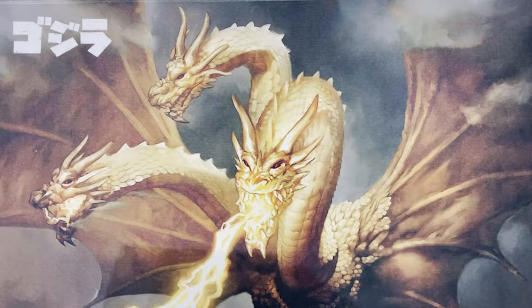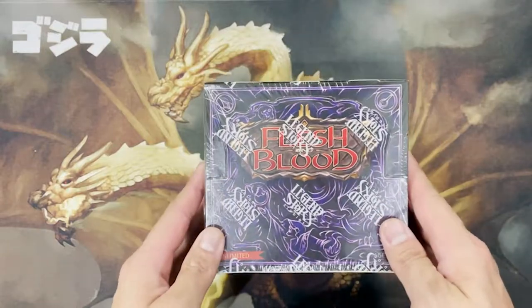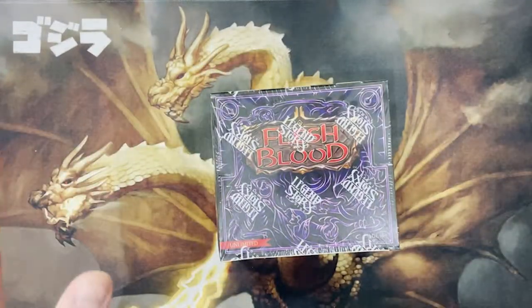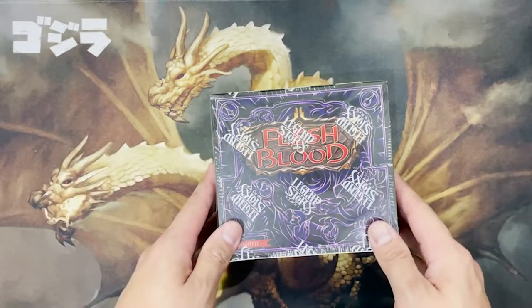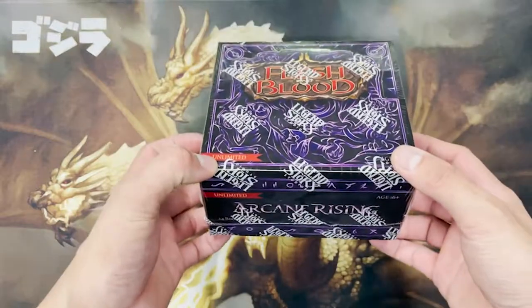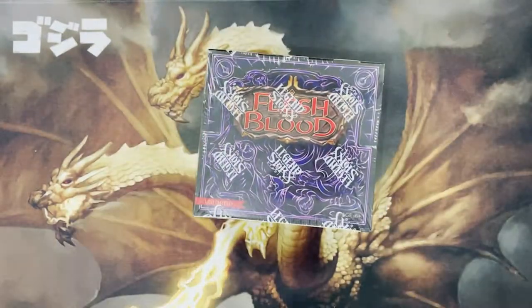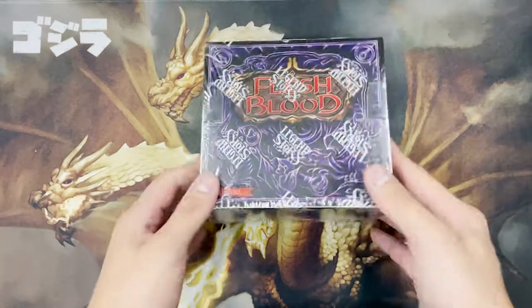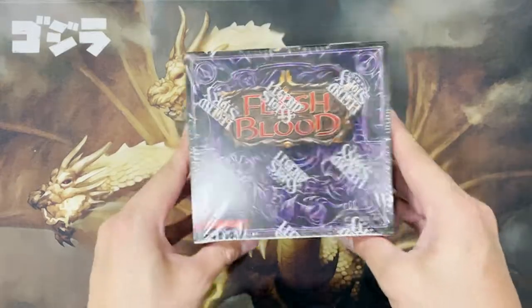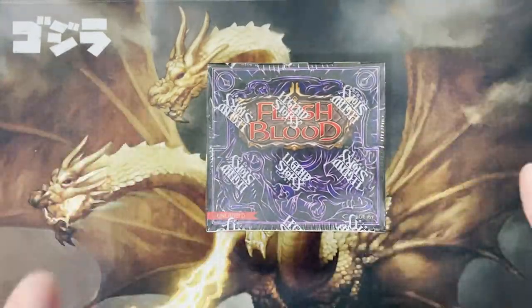Welcome to Pandora's Box. Today we're going to open a box of Flesh and Blood Arcane Rising. This is box number four, the last box out of the case. Guarantee confirmed — there's a legendary inside, one legendary per case. The legendary is inside, we just don't know which one.